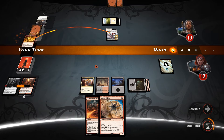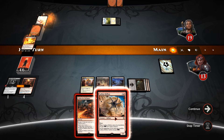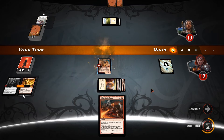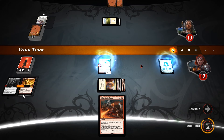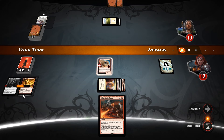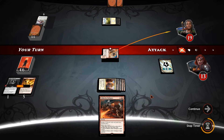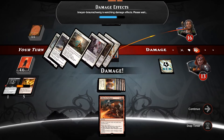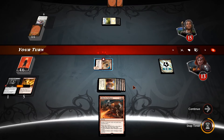Three damage to the opponent. Hellion comes down, swings for four. We're on an uphill battle here though with him being on 19 health — he should already be close to death at this point, but he's gained a lot of life. Seems to be quite lifelink-focused, which is really annoying.